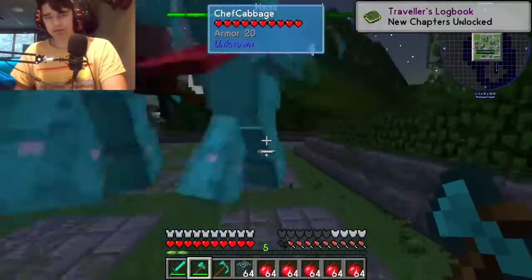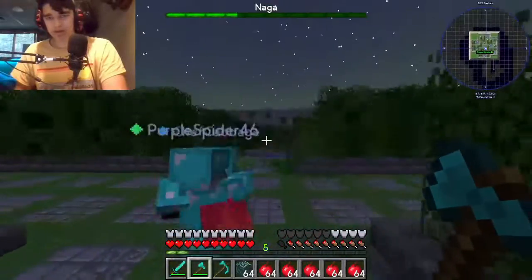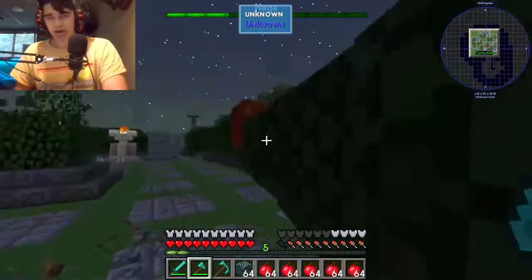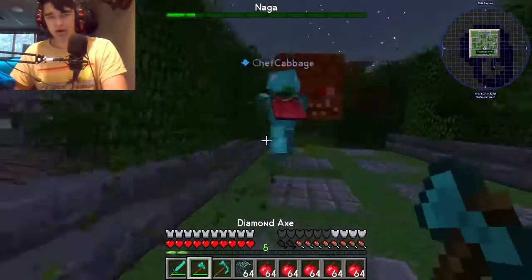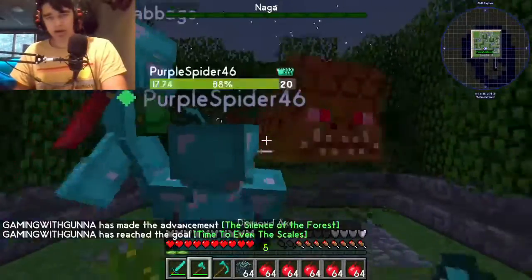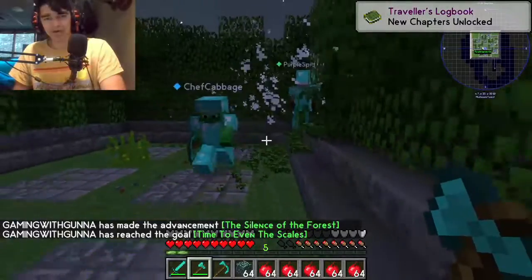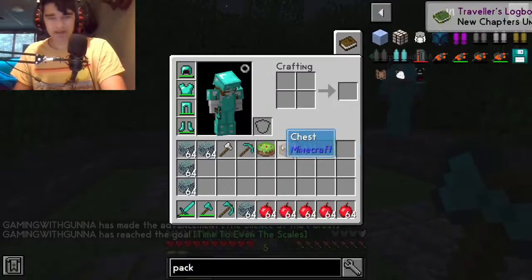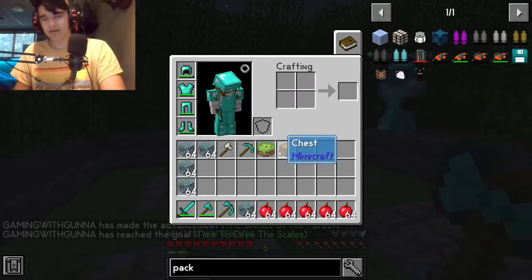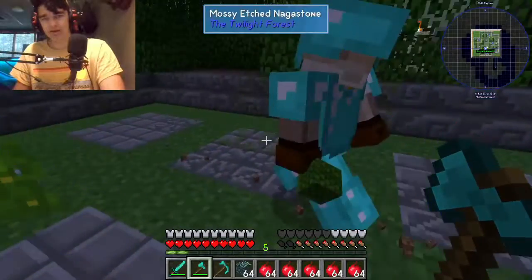Oh, is this like a super weak boss? This is like the first boss. Yo! Whoa. I got Naga scales and I got a cake and the trophy. Look at this — I got his head.